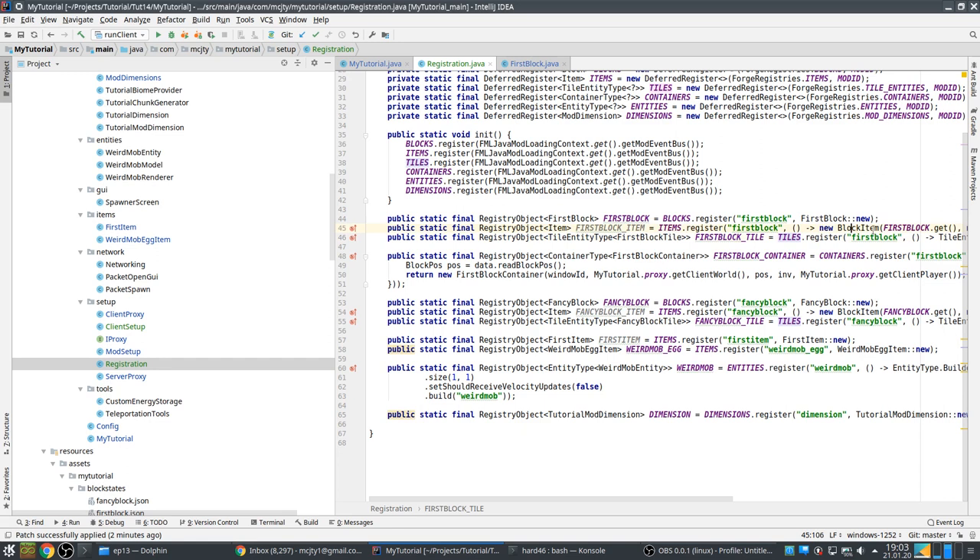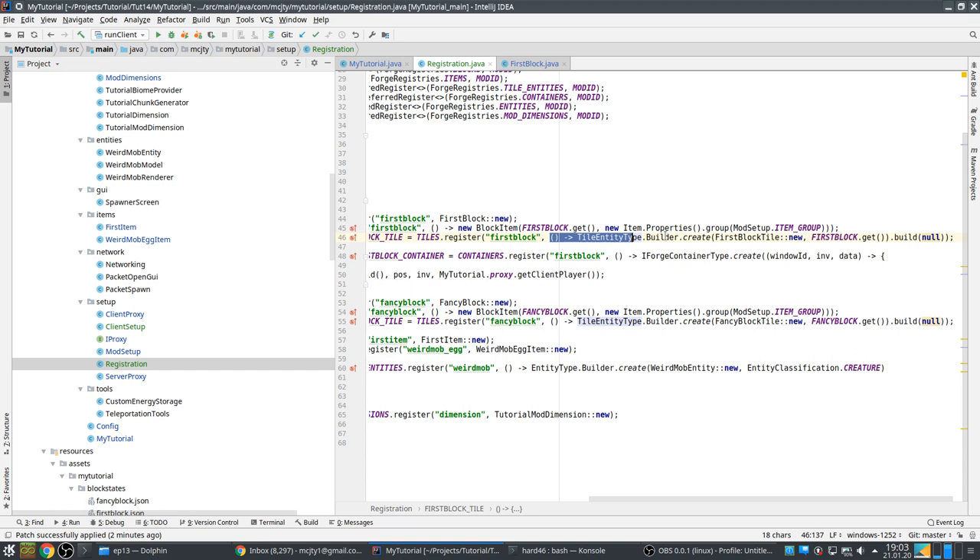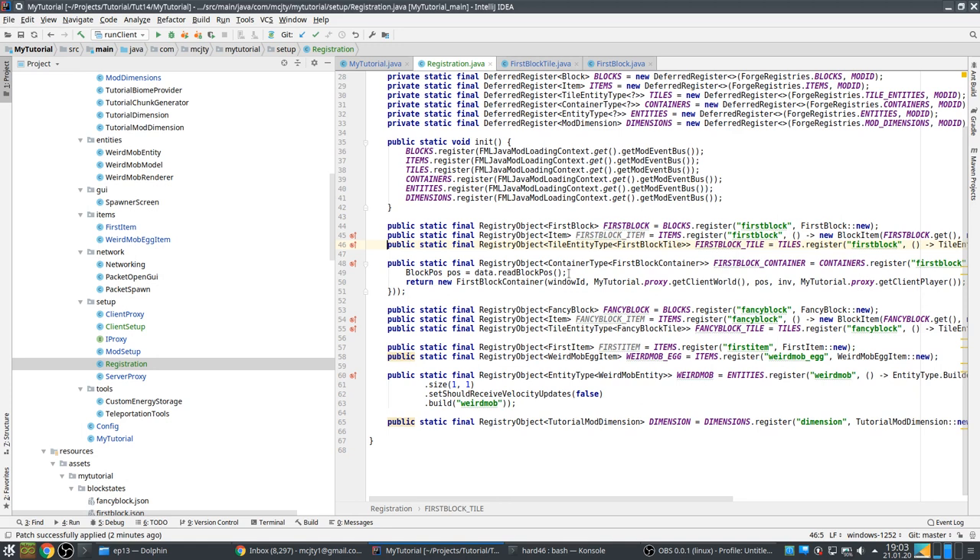For the item, you do `new BlockItem(firstBlock.get(), ...)` — to reference the block you have to call `.get()` on it, that's an important difference. Same for the tile entity — register with the name and a supplier for the tile entity type, again using `firstBlock.get()` to specify which blocks this tile entity is meant for.